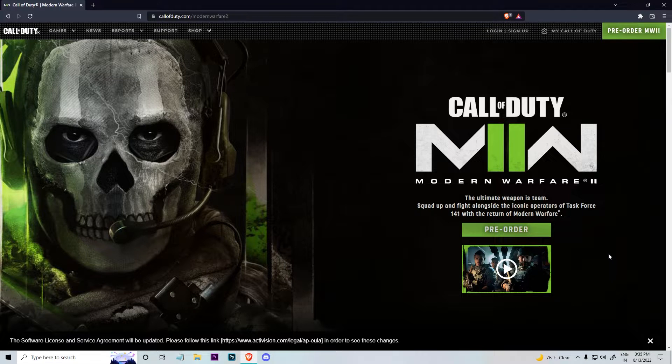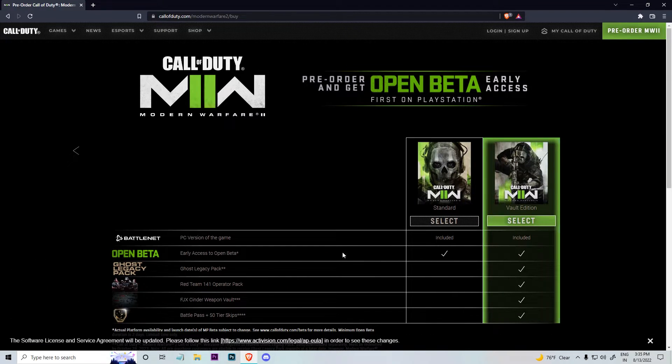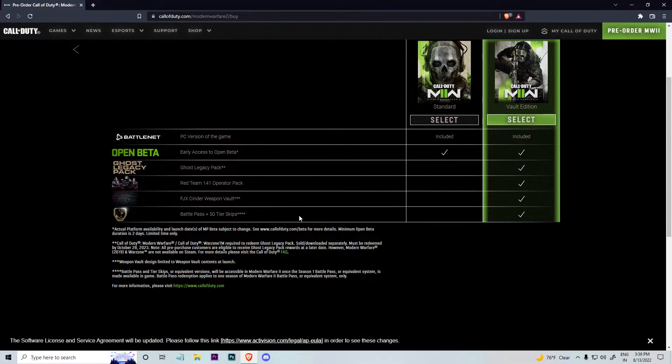The next step is to pre-order. Click on the pre-order button and you'll go to this screen. It depends on what platform you want to purchase the game on. Since I've been playing on Battle.net where I have all my games, I'll click there. But if you want to go for PlayStation, Xbox, or Steam, you can click on those options as well.